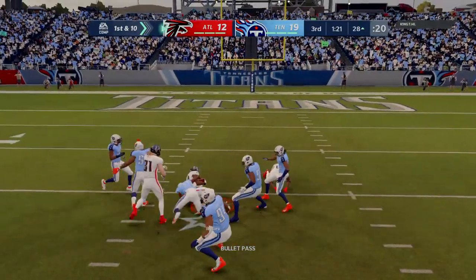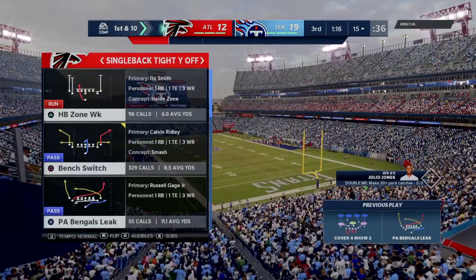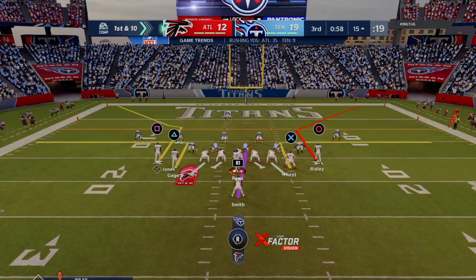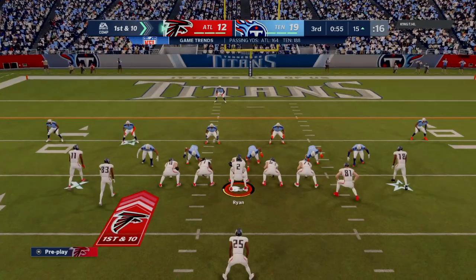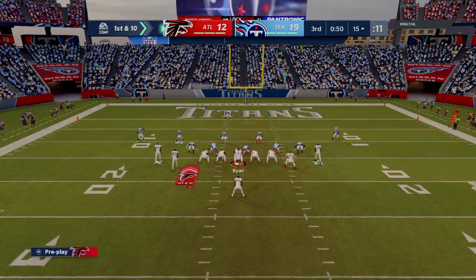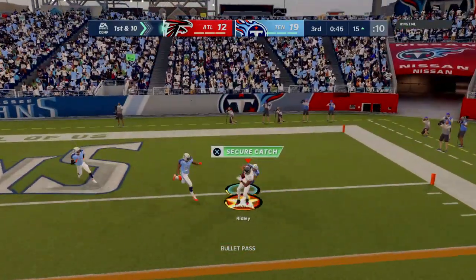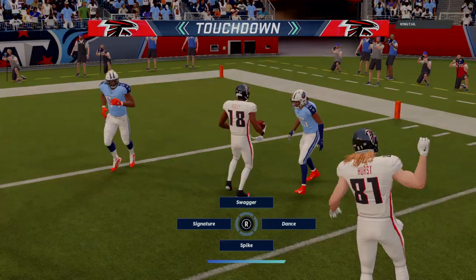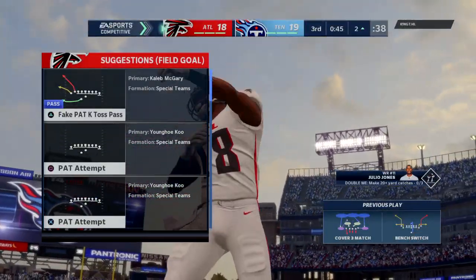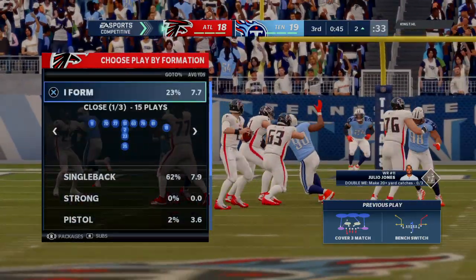Ryan on first down — he will find Ridley, that's complete, taking it to the 15-yard line before he's brought down. A gain of 13 and a first down for Atlanta. Now it's Ryan again — this is caught, and he'll take it into the end zone. Touchdown, Atlanta. It's Calvin Ridley on the receiving end from Matt Ryan, and the Falcons are an extra point away from tying the football game.